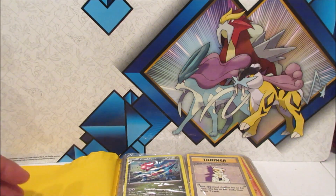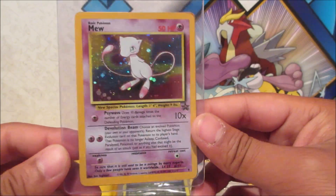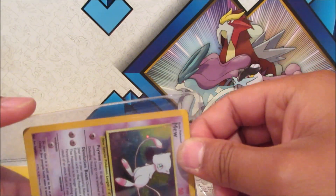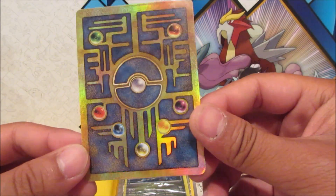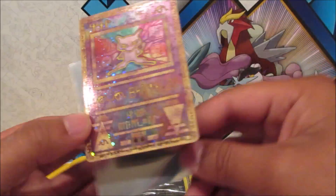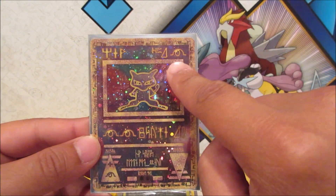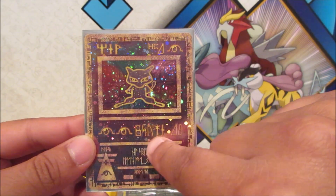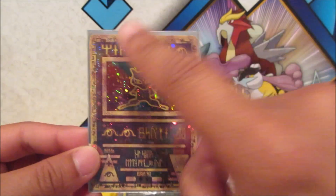Oh, promo Mew — wow, that is amazing! I think that's the Ancient Mew promo card. Let me take this out and check it — that is awesome, it's got the energy hieroglyphics. Wow, this is mint condition! I think it's Mew with 40 HP, two Psychic energies — I don't know how to read all of it, but definitely Mew.